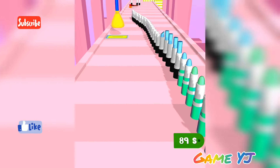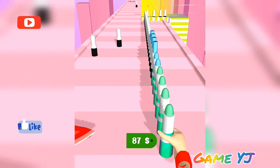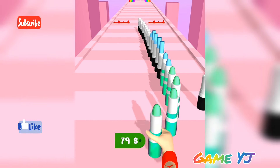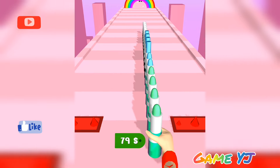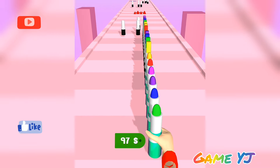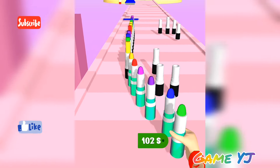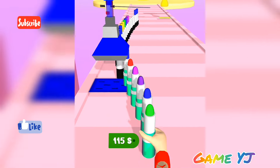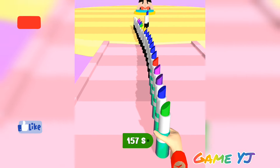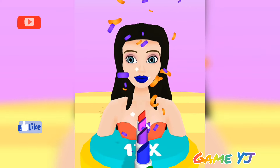If we add more lipsticks, we increase our dollar amount. 89.99, now 91, now 76, now 79. Finally multiple colors — 108, 159, 21, 4, 57, 157 dollars we can get from these lipsticks. Finally we finish the game!